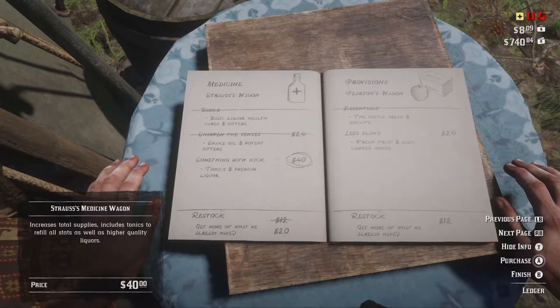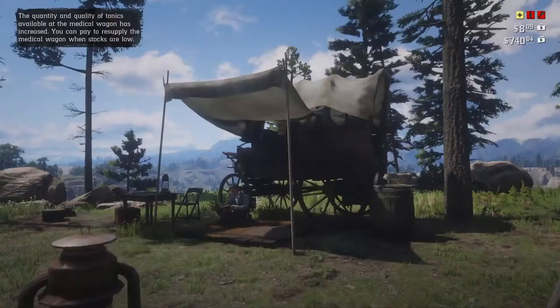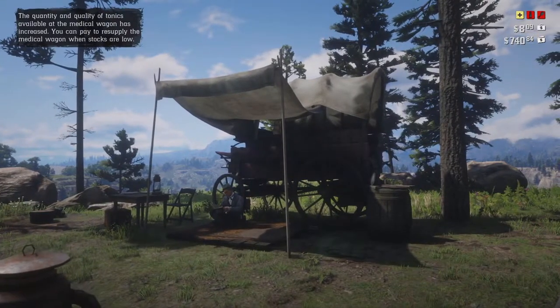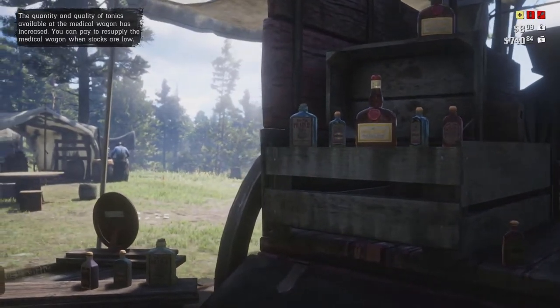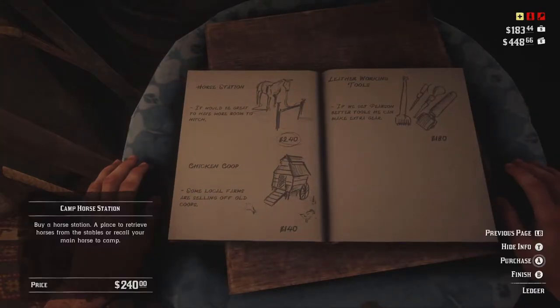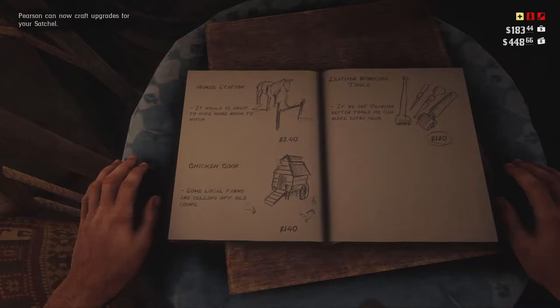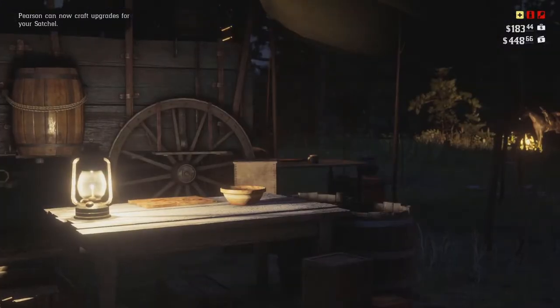In the camp ledger, we need to upgrade the medicine wagon twice, and that's going to unlock the tonic satchel. Then after that, we need to buy the leatherworking tools for Pearson. Once you've done both of those things, you can head to Pearson, and depending on what you've already gathered, you might already have enough materials to get that first satchel.